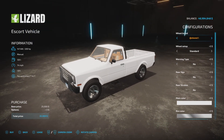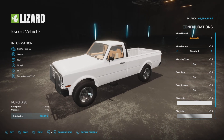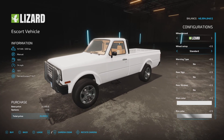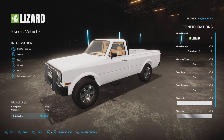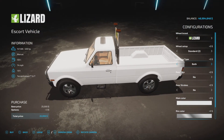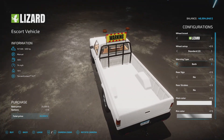So here we have the configurations. Wheel Brands: Continental and Lizard. In Continental you have Standard 4, and three styles of rims basically. In Lizard we have Standard and Standard 2. Warning Sign, Beacon Bar, or both — so that's nice.